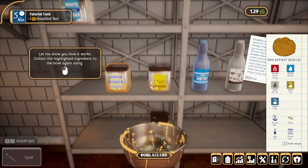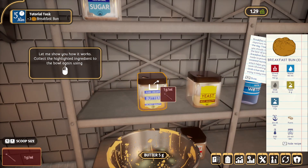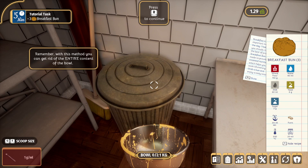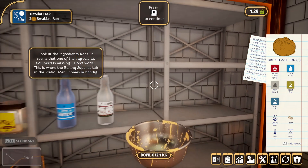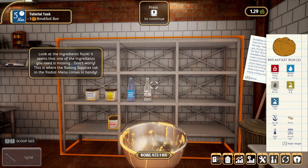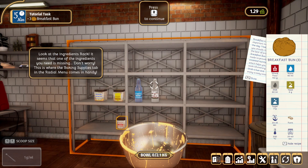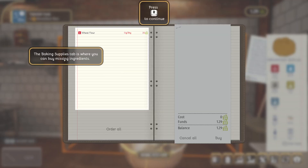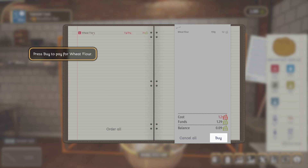Let me show you how it works - collect the highlighted ingredient to the bowl. Okay, now move it to the trash bin. Remember, with this method you can get rid of the entire contents of the bowl. You can also use the trash bin to throw away other things like burned bread or used bread forms. Anyway, let's get back to baking. It seems that one of the ingredients you need is missing - don't worry, this is where the baking supplies tab in the radial menu comes in handy. Press Tab, go to baking supplies - the baking supplies tab is where you can buy missing ingredients. Now choose the product - wheat flour.